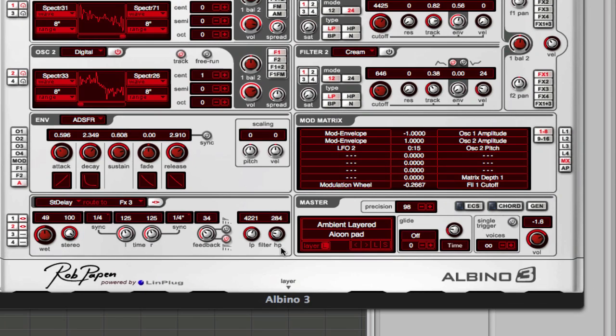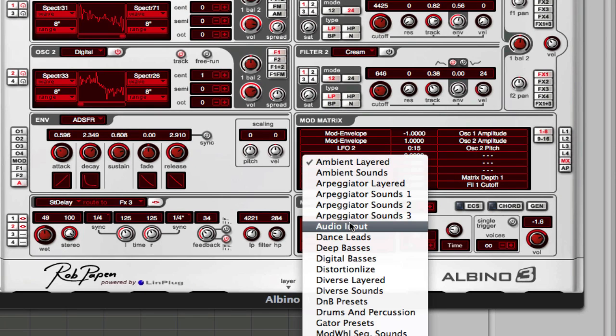I'll start off from the preset I started with. I don't know why I started off from this preset because it sounds nothing like the sound — it just happened to be what came up when I first loaded Albino. Go to Digital Bases.